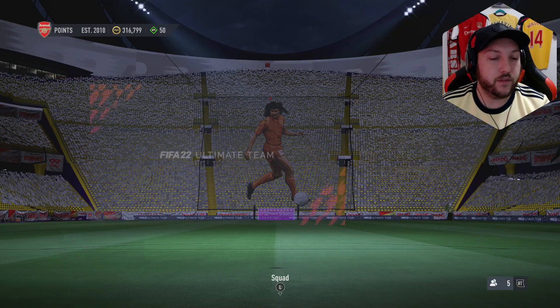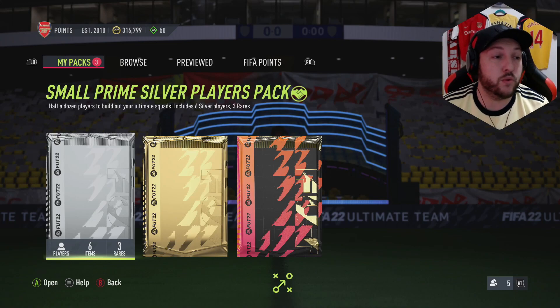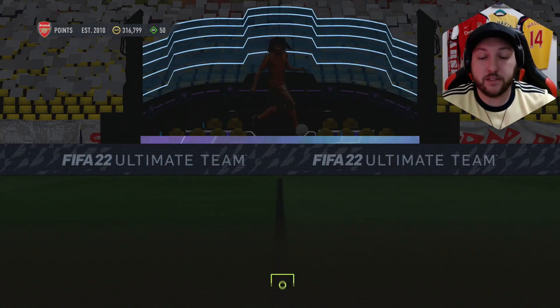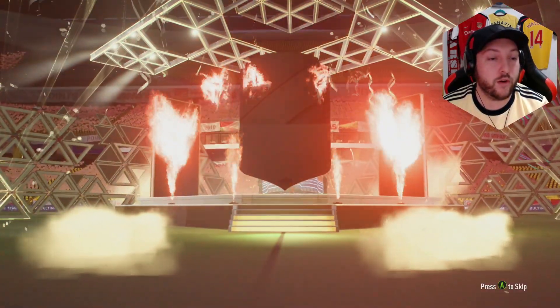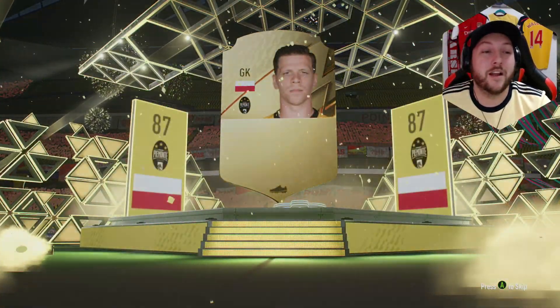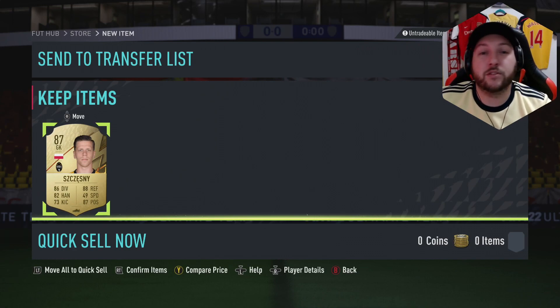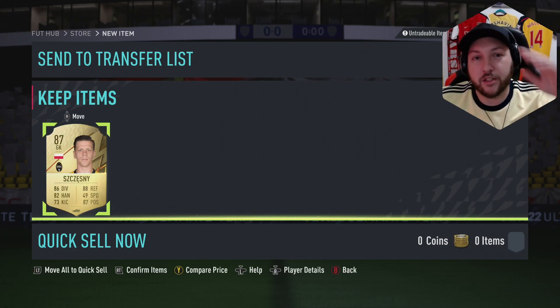Especially with how my pack luck has been recently. If you are new to the channel and have any questions, comment down below — we do all the lightning round SBCs, all the flasher challenges, and how-to's. We do get ourselves a walkout, which is a good sign. It's a Polish striker — it's gonna be Chesney. Unfortunately it's an 87, but it'll be good for some of the SBCs. Let me know what you get in yours, and if you are new to the channel hit that subscribe button. Catch you in the next one.